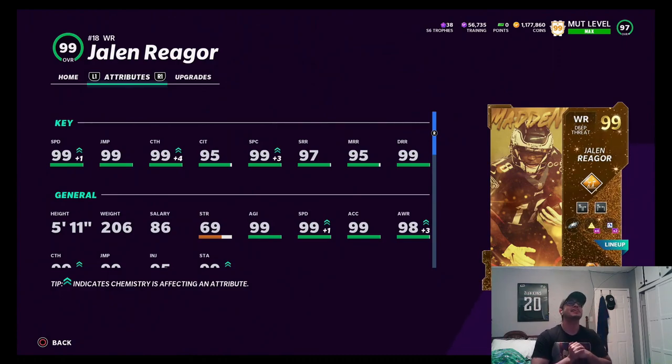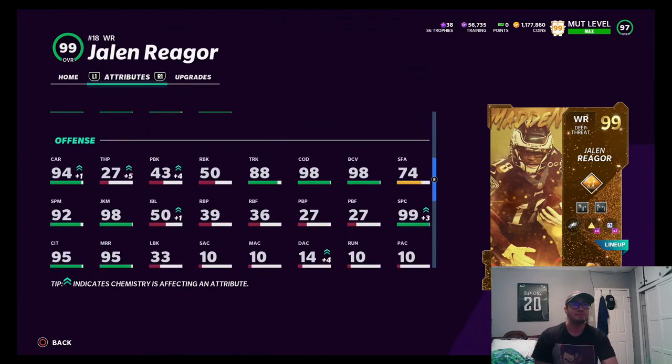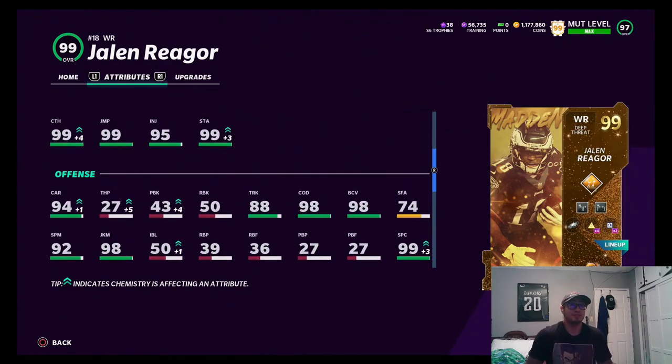He's got 99 speed, 99 jumping, 99 catching, 95 catching in traffic, 99 spectacular catching, 97 short route running, 95 medium, 99 deep route running. He's 5-foot-11, has 92 spin move, 98 juke move, 99 broken tackle, and 88 trucking. This guy looks like a beast.